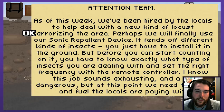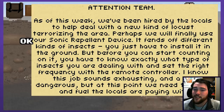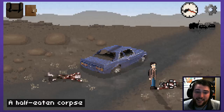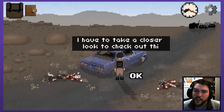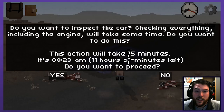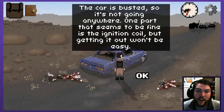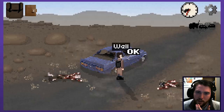So there are the locusts and possibly other threats. I know this job sounds exhausting and a bit dangerous, but at this point we need the food and fuel the locals are paying with. There's nothing useful here. I have to take a closer look at this vehicle. The car is busted so it's not going anywhere. One part that seems to be fine is the ignition coil, but getting it won't be easy. It's gonna save too much time down the line - it'll take 45 minutes to remove. Having a working car is gonna allow us to move heavy things - it'll just be so important.